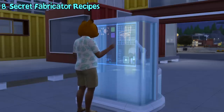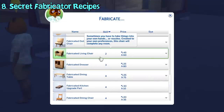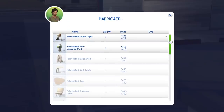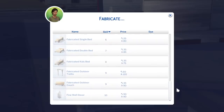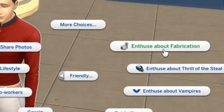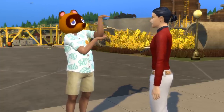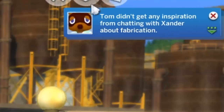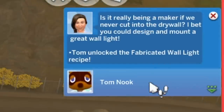The pack introduces a fabrication machine tied to the new fabrication skill. With the fabricator, you can create various objects and furniture using bits and pieces currency, and the higher your skill, the more fabricator recipes you can get. But did you know there are secret recipes that cannot be obtained just from improving the skill? There are several of them. First, there are 4 new recipes you can get by doing the new 'Induce About Fabrication' social interaction. If you do this to a sim, sometimes you get some inspiration, but there's a chance the sim may suggest things to fabricate, resulting in a new fabrication recipe being unlocked.